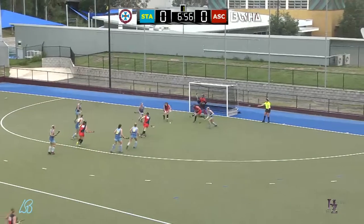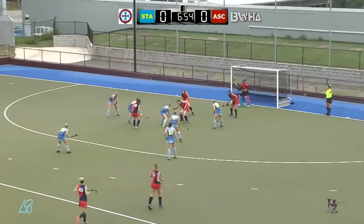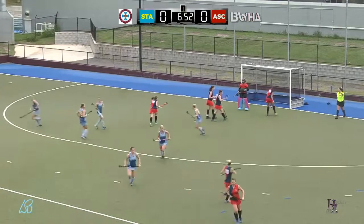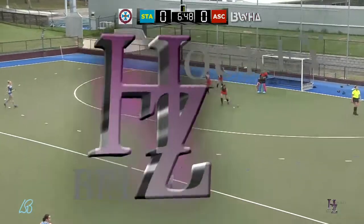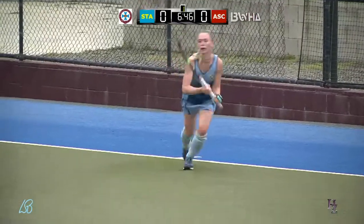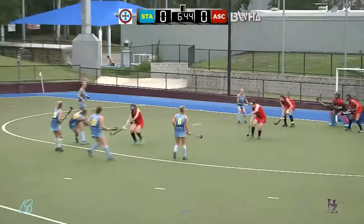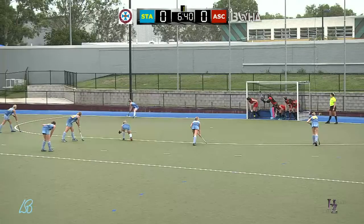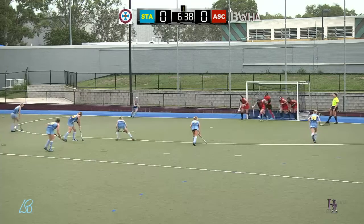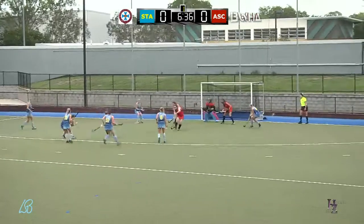Trap, straight shot, good save by Brown. The umpire says free hit to Ascot. Ella Brown shows just how good a keeper she is — this is why she's playing Div 1. Not a great stop up the top of the circle, but the shot got away and was dipping. Ella Brown managed to get in front of the ball and clear it. Did a great job.